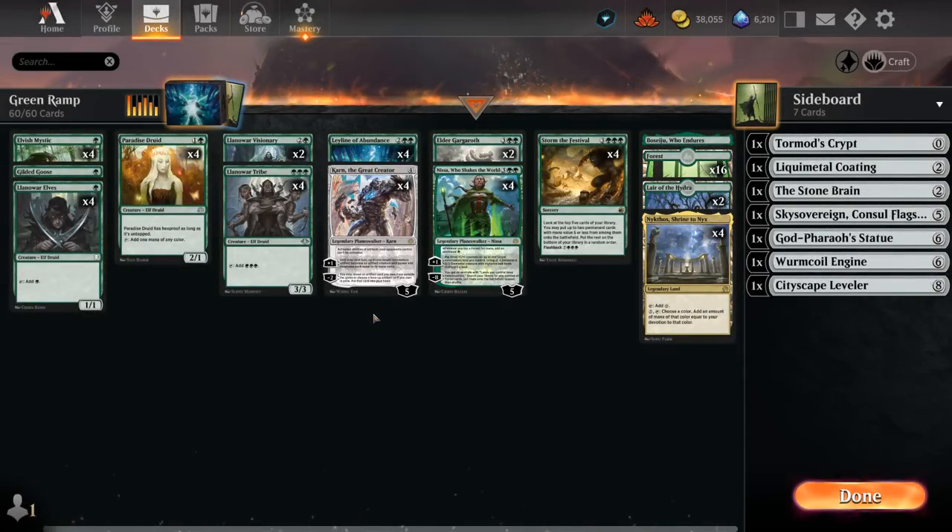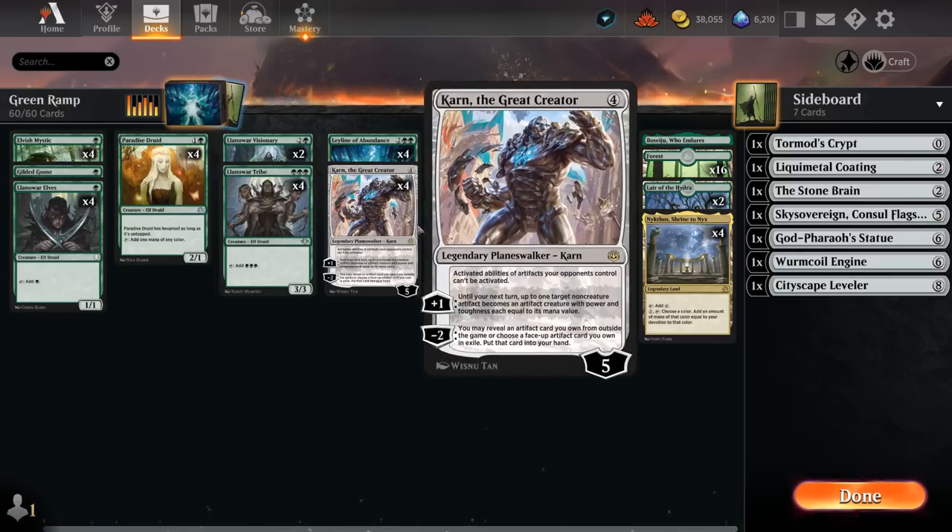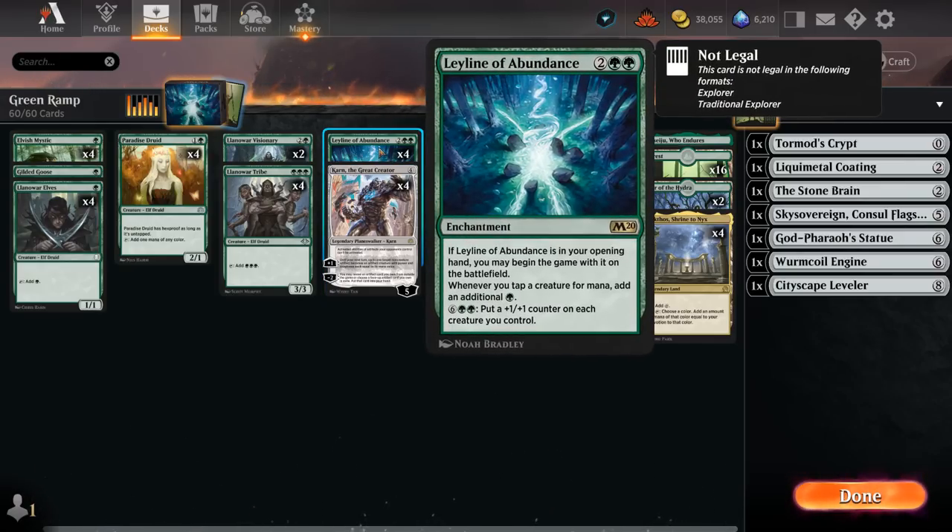Hello and welcome to another Historic Games video. Today we're taking a look at a mono green ramp deck, and this is one of the fastest ramp decks available on Arena as we get to play with four copies of Leyline of Abundance. This card is banned in Explorer and in Pioneer, but we still have access to it in Historic.